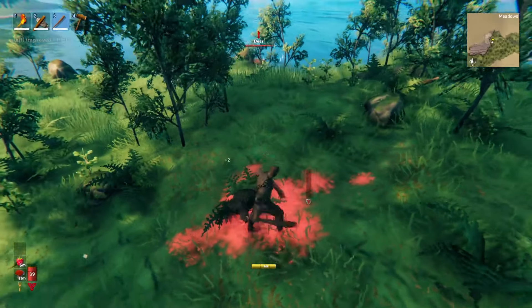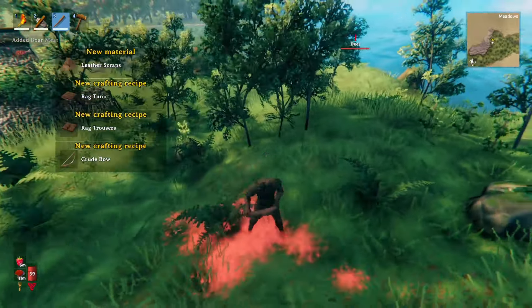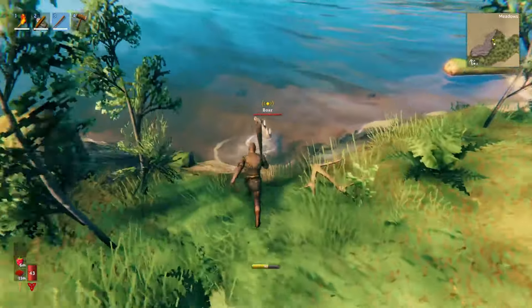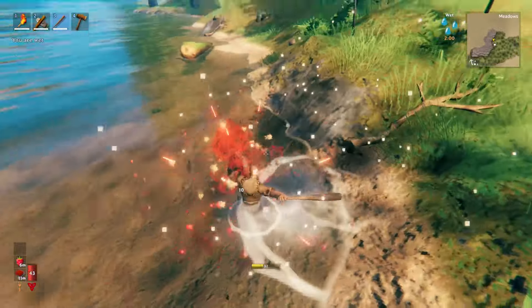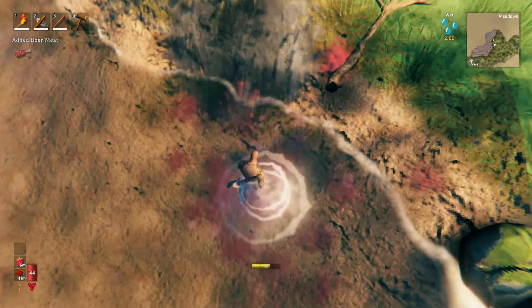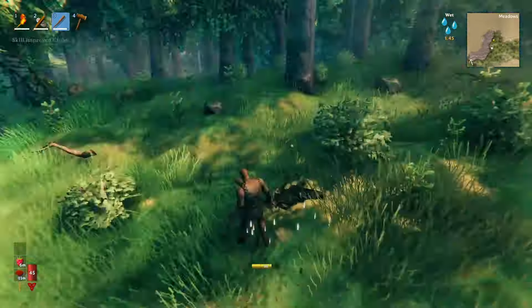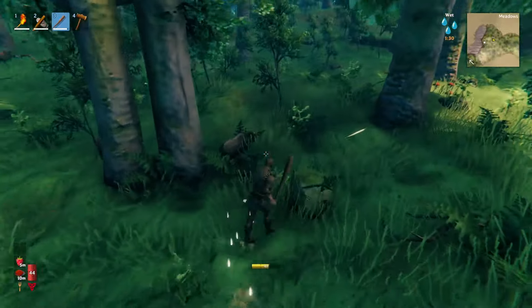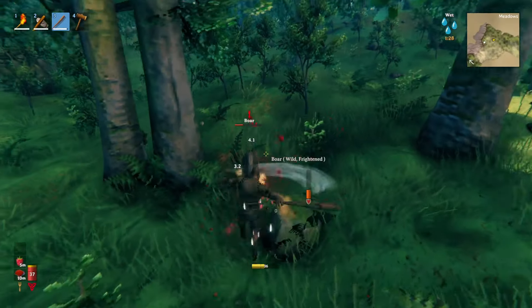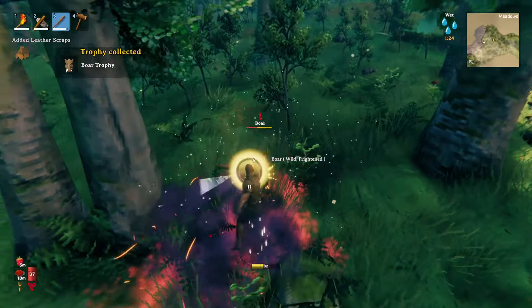There's some boar I'm killing for meat and leather scraps, which you need to make a lot of things. So you're saying you altered it such that buildings won't drop things — yeah, because normally they drop everything you built into it. If I wanted to store a bunch of wood I could just build a log pile, but anything like that — if you build it and then deconstruct it, it doesn't drop anything.